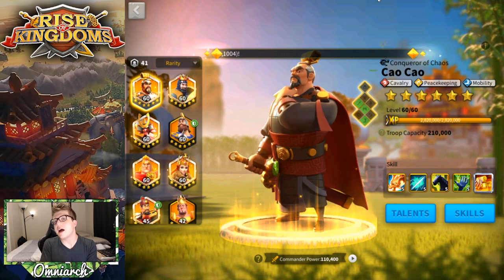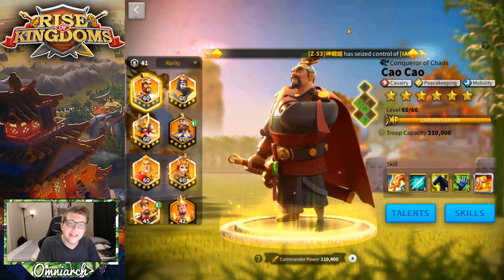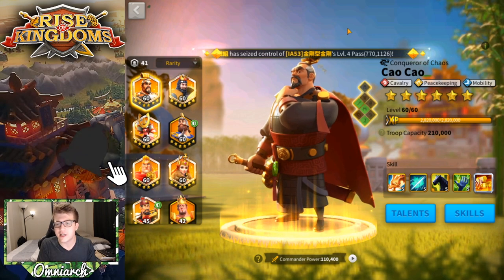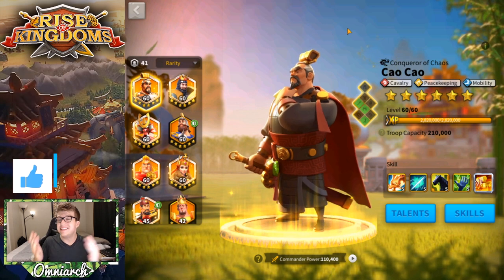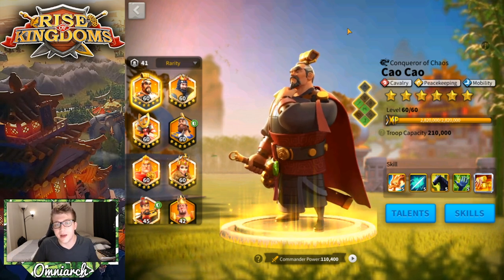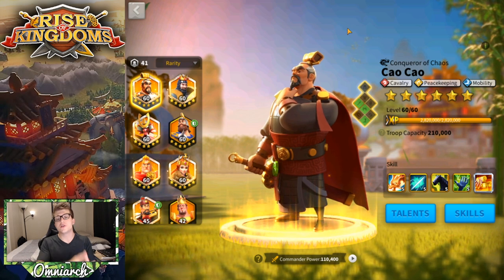A 5511 legendary means their first two skills have five skill points. This is such a common configuration because getting a commander to 5511 only requires 190 legendary commander sculptures. When you consider that an expertise legendary takes 690, you're saving 500 legendary commander sculptures and still getting half of the skills on that commander. It's definitely obtainable by free-to-play and low spenders.